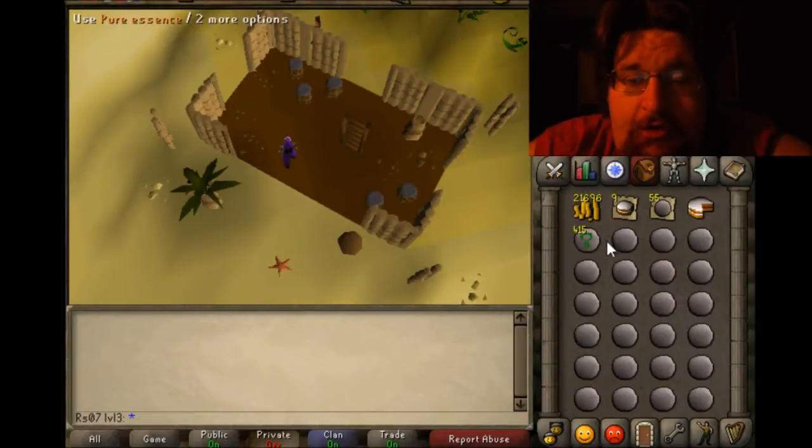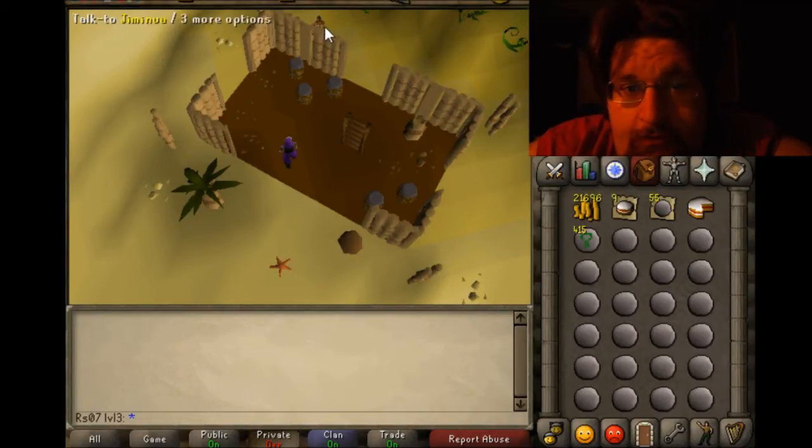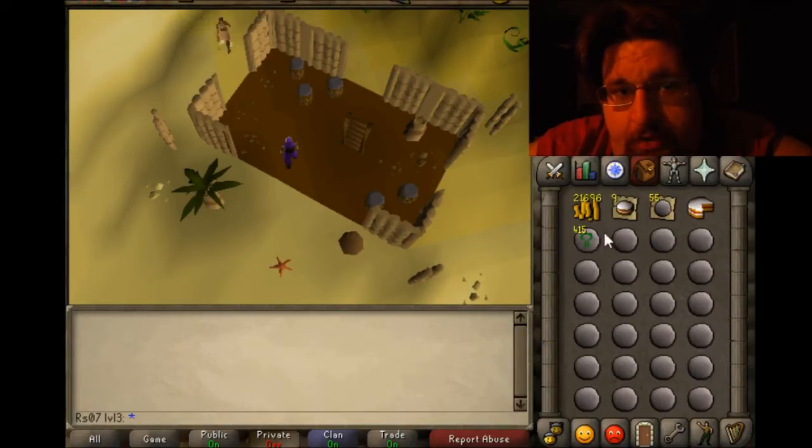Hello Runescape! I'm going to show you how to do nature runecrafting as a level 3 skiller the safe way. What I use in my inventory is a cash stack, cakes, noted essence, an open cake for eating, and nature runes.